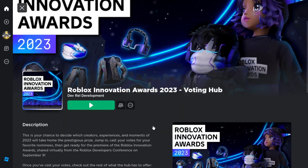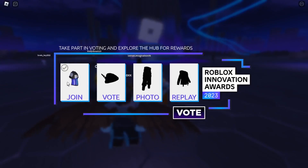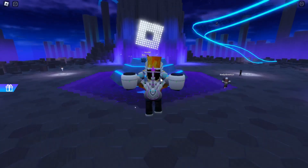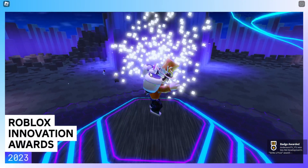Hey guys, welcome back to another video. In today's video I'm gonna show you how to get every single free accessory inside the Roblox Innovation Awards 2023 Voting Hub. The first item you can get by just joining the game, so as you can see we already got the first item. The next item we're gonna get is the photo, and all you need to do is go over here into this section.